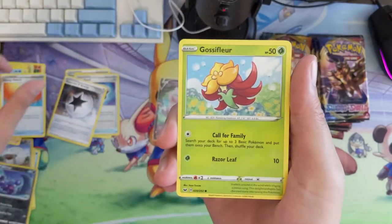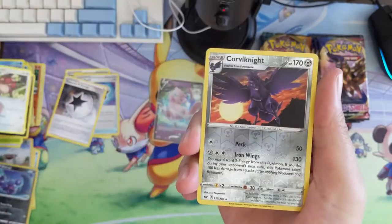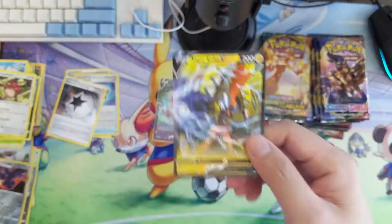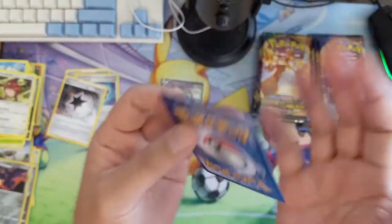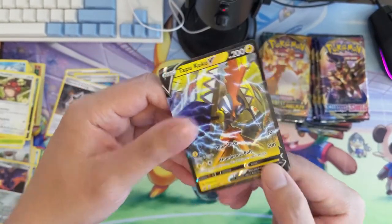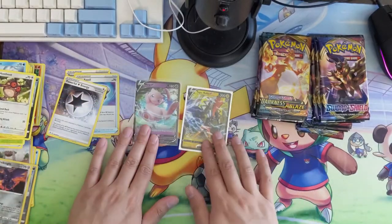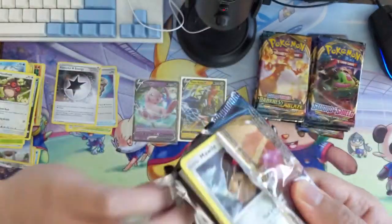Alright, Corviknight. Tapu Koko — I feel like I don't see too many Tapu Koko's anymore. Was he just replaced by Boltund or something? Either way I feel like I saw him a little bit when he first came out. He has that free retreat but that's probably about it. Sure you can draw some cards, but if you're using Spike Draw I feel like that's a turn you're not thrilled with.